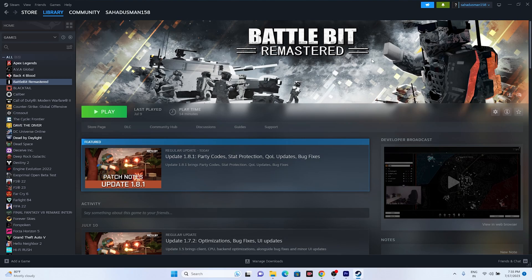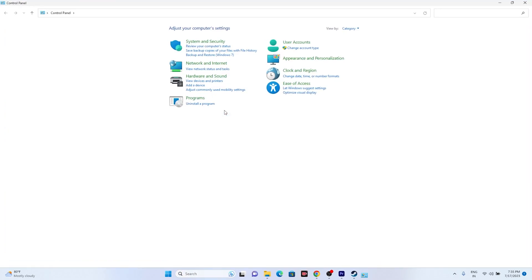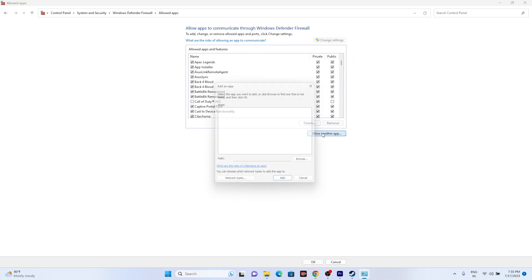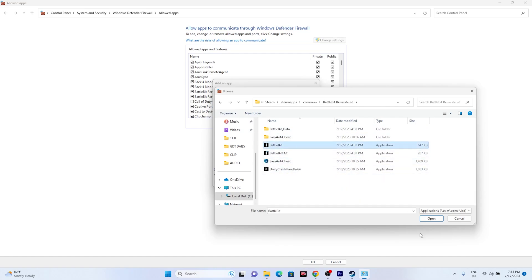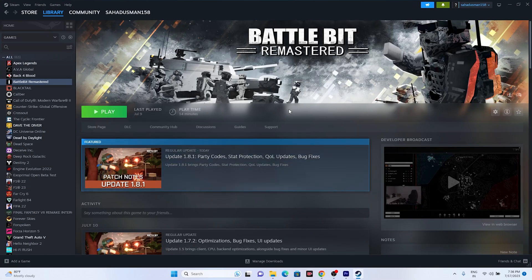The next step is to allow the game through Windows Security. Go to Control Panel → System and Security → Windows Defender Firewall → Allow an app or feature through Windows Defender Firewall. Scroll down to see if BattleBit Remastered is listed. If it's not, click Change Settings → Allow Another App → Browse, then navigate to This PC → Local Disk C → Program Files (x86) → Steam → Steamapps → Common → BattleBit Remastered, select the application and click Open and Add. Then close the window and try launching the game.